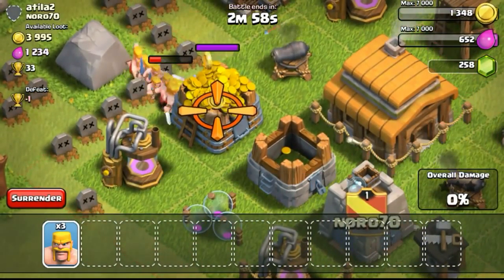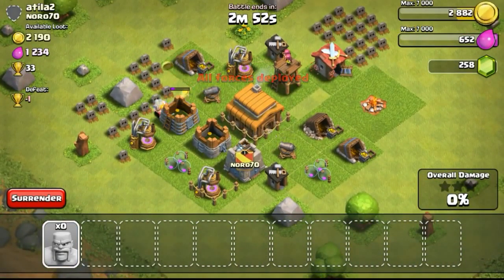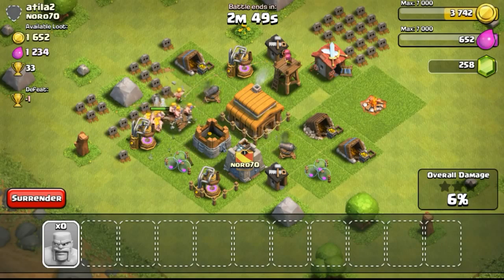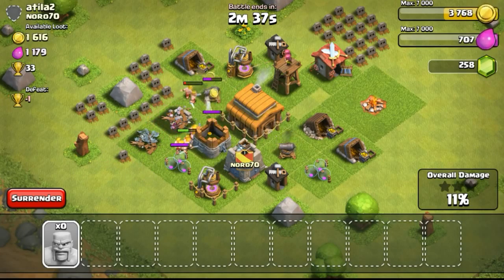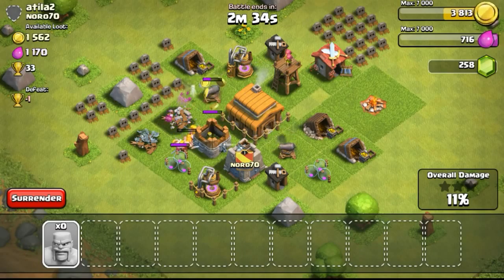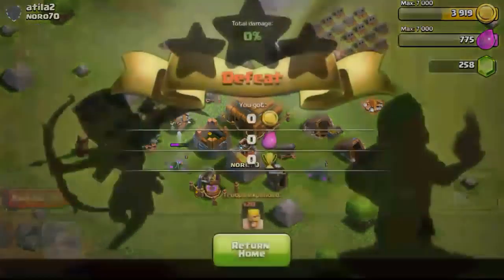A 4,000 gold base is quite a large amount because I only have 7,000 gold capacity right now, so it's really nice to find 4,000 lying over there, especially when the storage is just exposed without any walls to protect it. However, this base was quite hard to take out the defenses because the defenses are protected behind some other structures. I couldn't score 100% - that particular archer tower on the right side was giving my barbarians a lot of pain, especially since my army camp slot was only 20 until I decided to upgrade it.